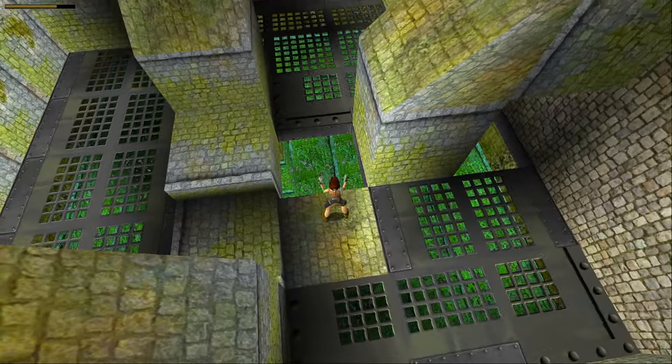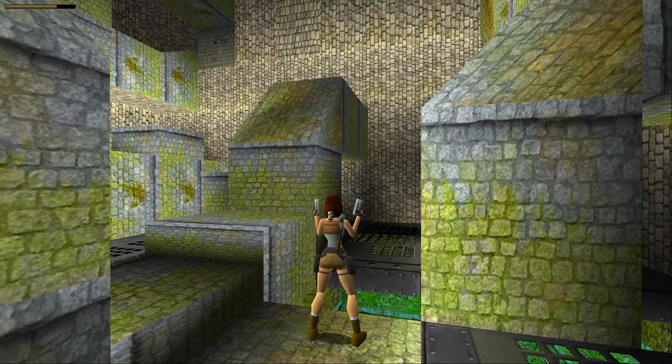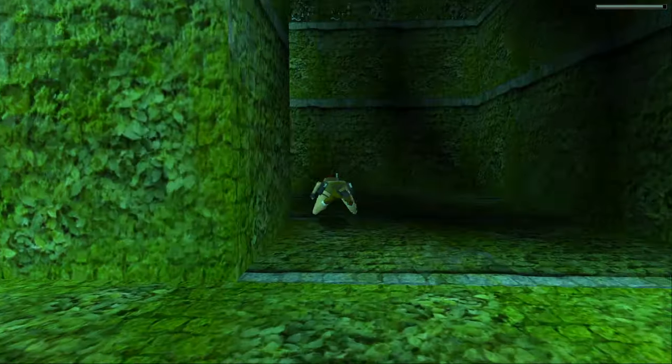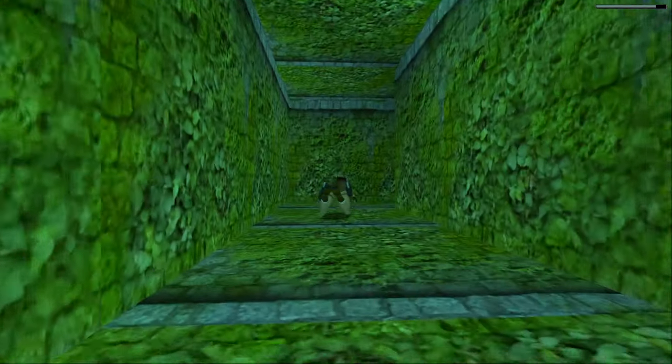Instead we want to collect two rusty keys, then two silver keys. Make sure you kill those rats before jumping in the water, because there's no other opportunity to — and you can't get back out unless you come all the way back round into the room again.